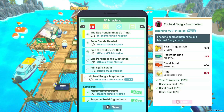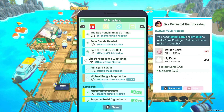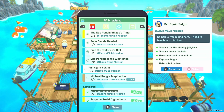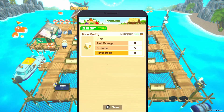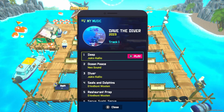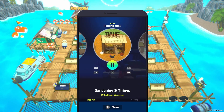So the to-do list - looks like we have to get some harlequin hind, the green fish, and some rice which we're currently just started growing at the farm. So we're looking for feather coral. We need to build up trust with the sea people - we need to get some tube coral for that. The farm is looking good. Nothing is harvestable. We've got five paddies of rice growing, there's no pest damage. That's the new farm app. We got some new music, I'm guessing for the rice farm. Gardening and things.